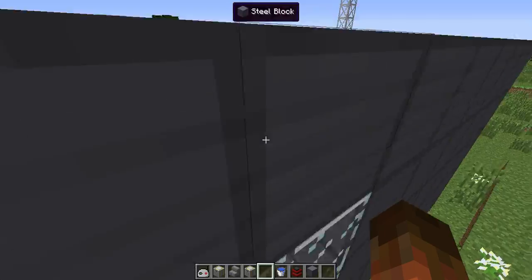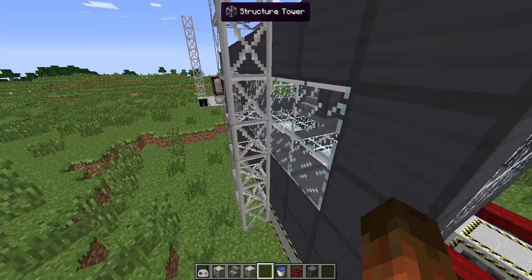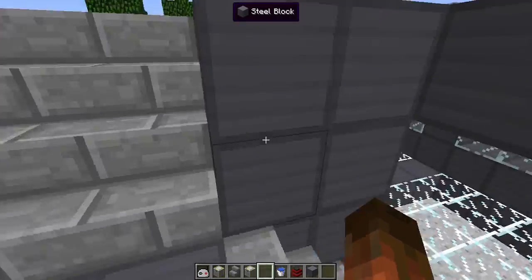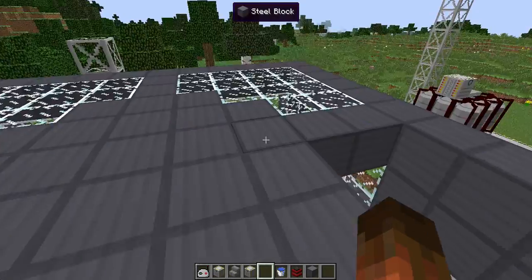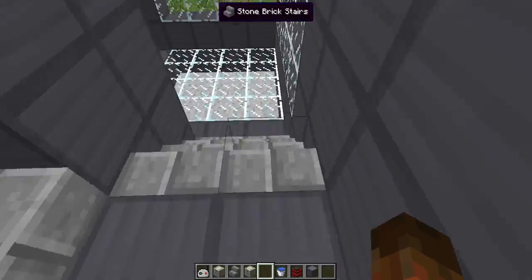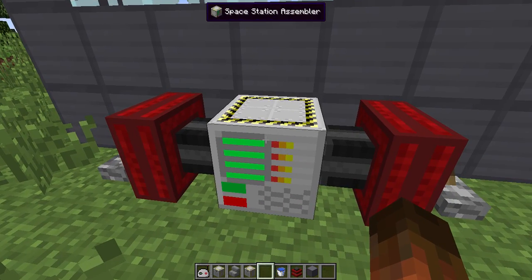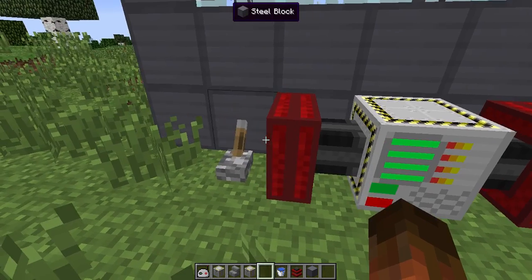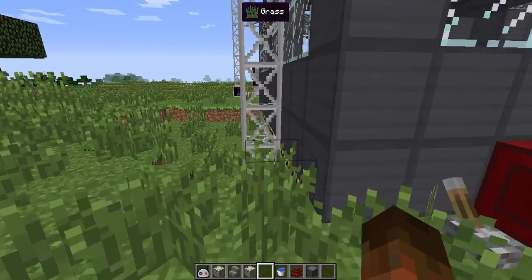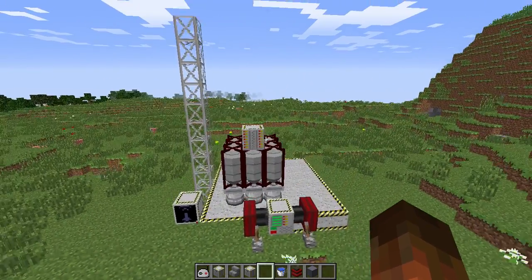You can have more than one space station. I've already built another one. You don't have to build it out of like this — you can build it out of other blocks, whatever you want. But once it's up there, if you want to build more on it you're going to have to bring the materials up with you. You can't set up another one to be in the same location in space as your first one — they don't share the same orbits. So that's space stations. I'm going to be putting up the release very soon. Have fun.